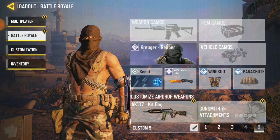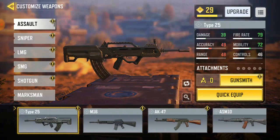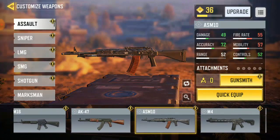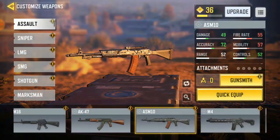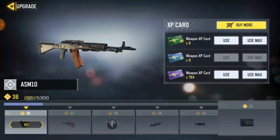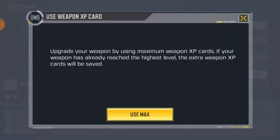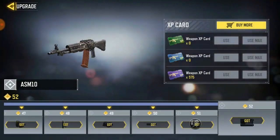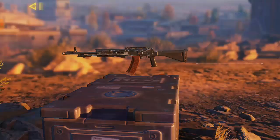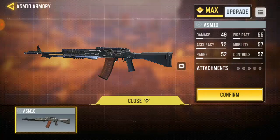I'm gonna go ahead and change my weapon — I'm gonna make use of the ASM10. Let's go ahead and edit the ASM10. To start for upgrade, click on the upgrade button and you're gonna use your XP cards, so make sure you have a lot of XP cards if you're trying to do this because there's too much stuff you need to upgrade. I was able to get the full upgrade on this ASM10, which is what I want. Then click on Gunsmith over here and now you can customize everything you want.